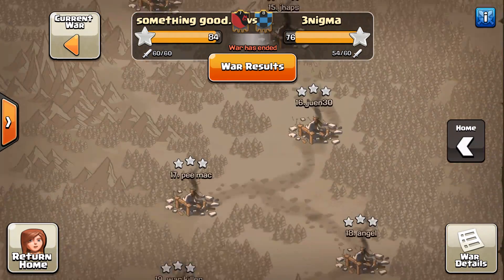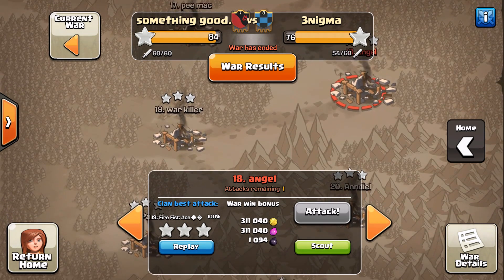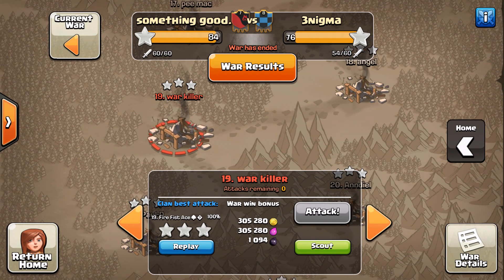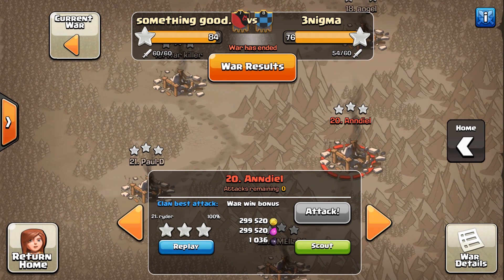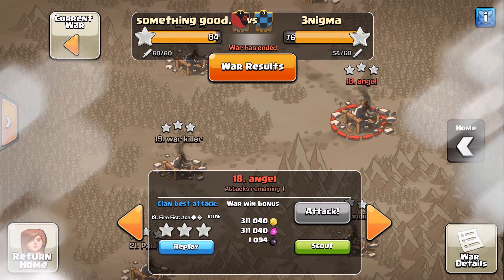We want to get their 3 stars, not the ones on us. So we're going to look at 18 — 3 star by Firefist Ace from our clan, 19 — 3 star by Firefist Ace, and then 20, which was 3 starred by Ryder. We'll take a peek first at number 18 here from Firefist.